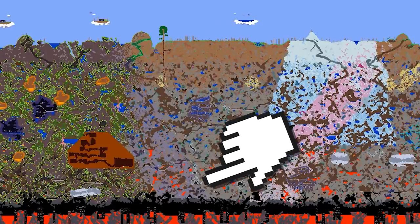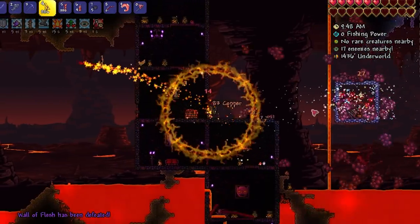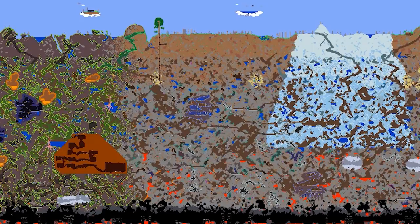This thing right here is dangerous. It's a giant V-shape that appears in your world after you've defeated the Wall of Flesh. So here's what a fresh world looks like after you've created it, and here's what it looks like after the Wall of Flesh is dead. And there it is, the giant prophesied V-shape.